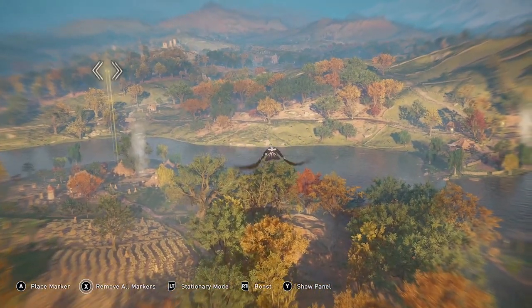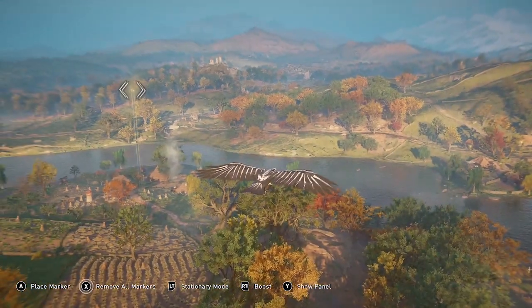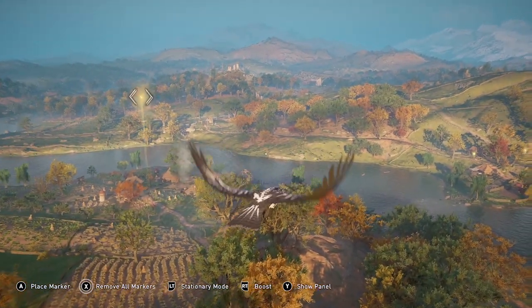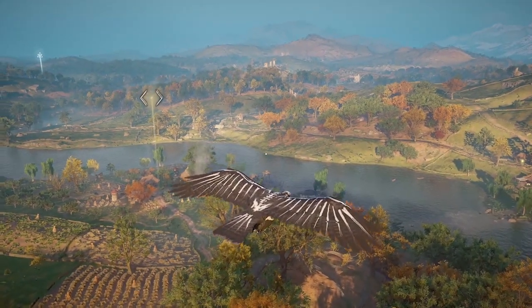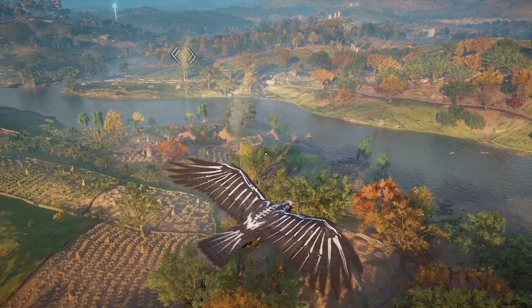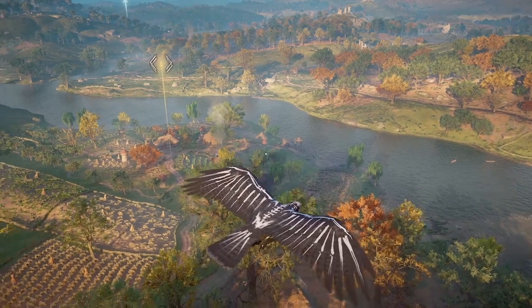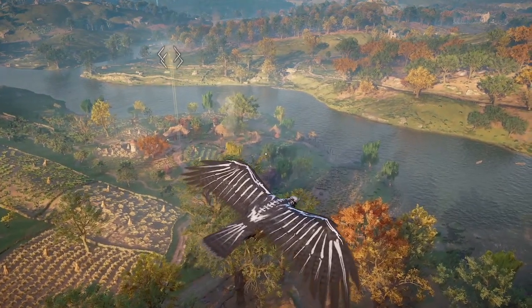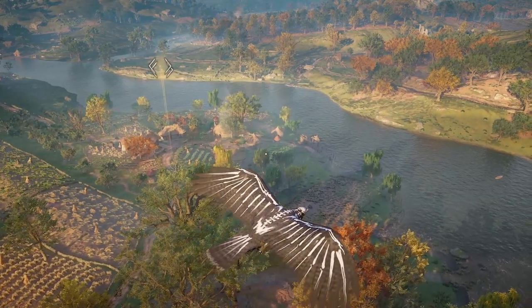I recommend that you don't try to engage them when they're really close to that fort, because if you do you can draw the attention of the guards in the fort — they'll sound the alarm and all the enemies will come out and try to fight you. Wait until the patrols turn around and head back towards the high point before you try to take the ingot.